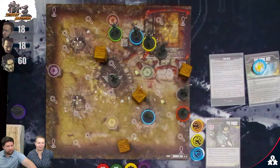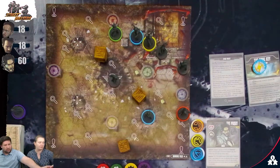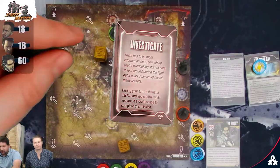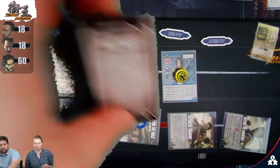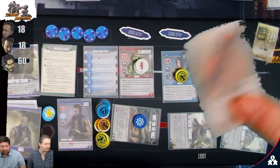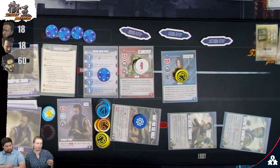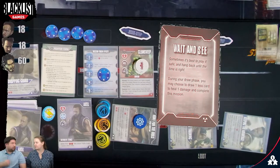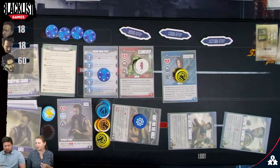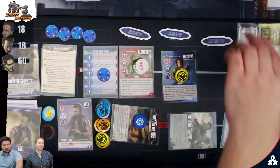I move onto the crate space to do Investigate: exhaust a tactic card while in a crate space — mission complete! I get a mission token. New mission: Wait and See — during your draw phase, draw one less card to heal one damage and complete the mission. I don't love that one. One nice thing about missions is they allow characters that don't normally heal to gain healing options.